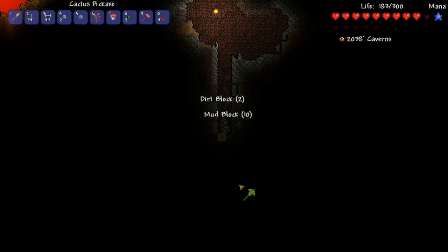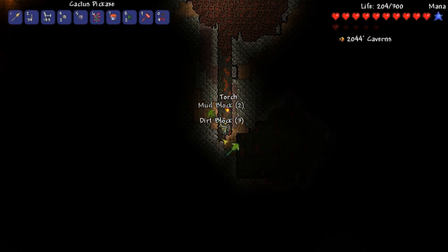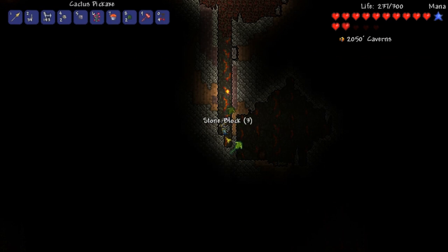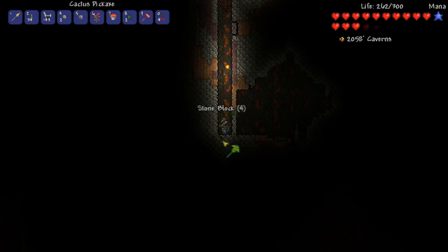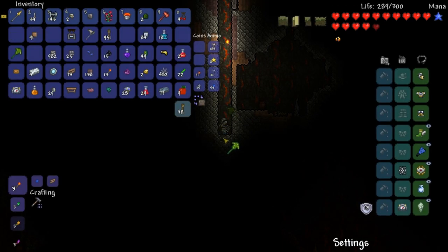Now remember when I said I wasn't gonna use swords? Well there might be an exception for a weapon I discovered recently - it's a desert sword. We are actually in the jungle - I mean I see the vines over there to the left but it didn't feel like the jungle was that close to me. There's a desert sword that I found and that's really cool. I don't know what mod adds it in - thank god for that since I live in the desert.